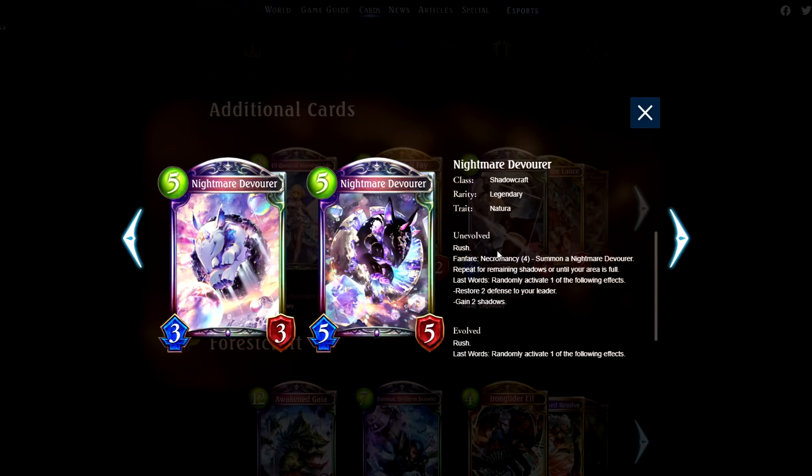Nightmare Devourer! A little bit heavy on the shadows cost, but I think it's great being able to have a card to deal with boards in the mid game. And very importantly, because it's last words, it powers Toth. The last words being random is a bit of a bummer, but they are pretty good effects. Yeah, this can see play.